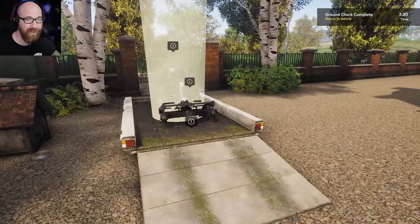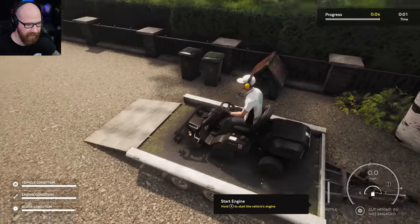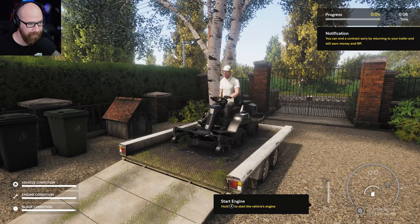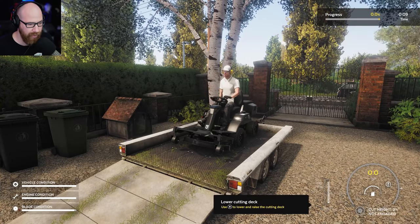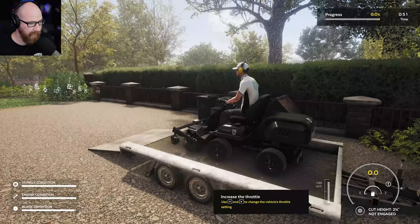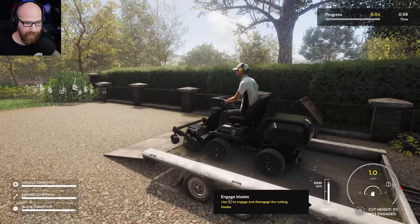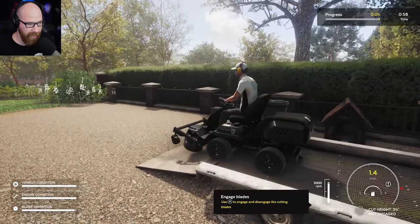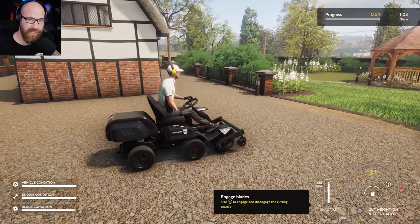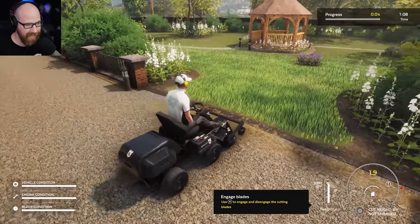If you haven't checked out my first video on this I went over everything there. Now you can fill up with fuel — I'm three-quarters of a tank, so I'm good. You have to hold down the X button to start. I'm using a controller — my Thrustmaster eSwap. Love this thing. Let's get going, increase the throttle, and roll right off the ramp onto the ground.